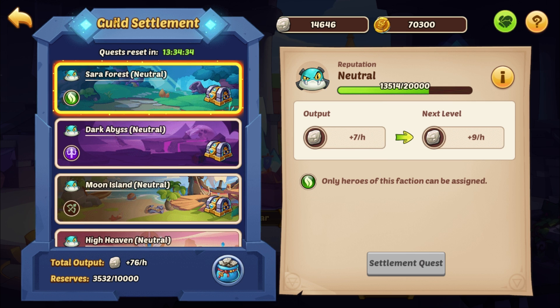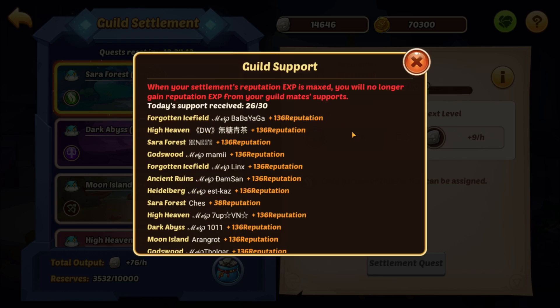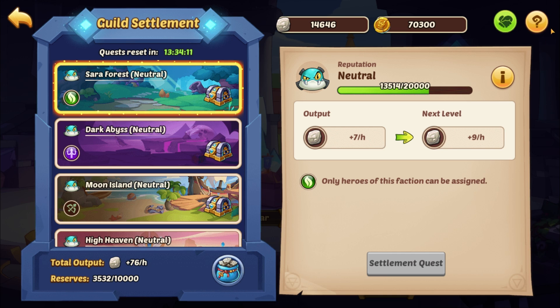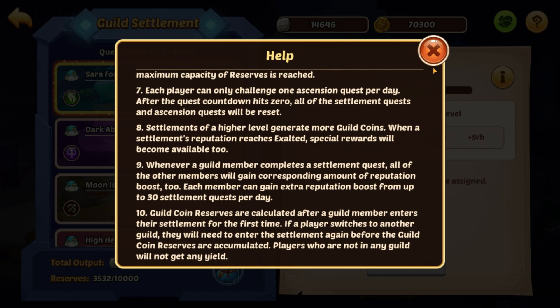So what's the point of guild settlement? The point is for each of you and your guild mates to do quests every single day. When you decide to do a quest in a particular faction or class, you add about 4,200 of these reputation points to the bar. I think that's how it works. The instructions don't give you the exact numbers — it's about 4,000 to 4,200.